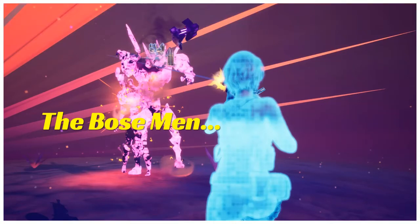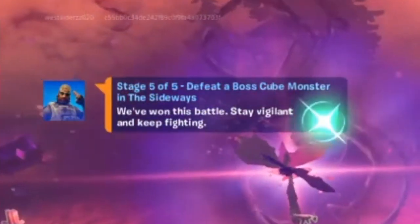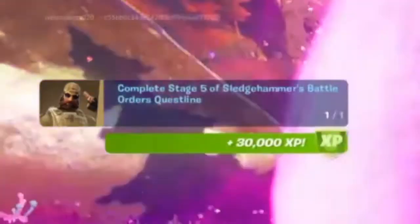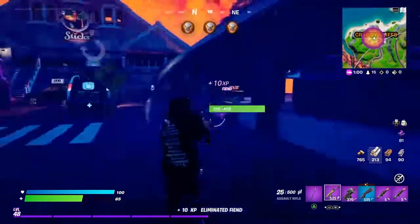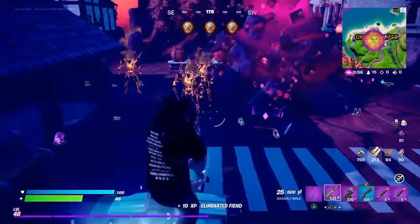Hey guys, welcome back and thank you for tuning in — it's your friendly Tetskai. We have to defeat a cube boss. I have some tips and a little glitch. First, let's see how the bosses look. There are the gold ones like this, and the purple ones — the purple is also a boss. If you stand on the reboot fan, they will not move.